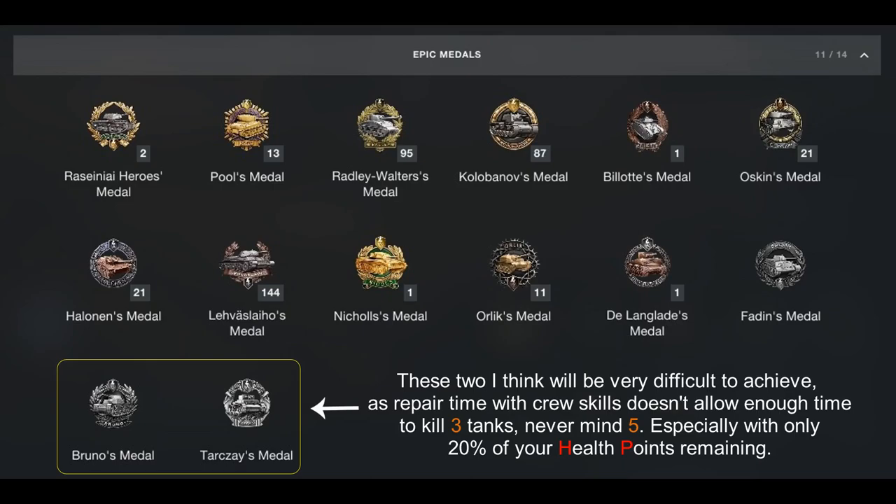But to get the Tarx's medal, that's going to be a little bit more difficult. If you think about it, it's virtually impossible. Because to kill five tanks, they would all have to be sitting in front of you as one-shot kills, and you'd have five rounds, very fast loading, before your repairs kicked in and before you got hit — with only 20% of your health points left.